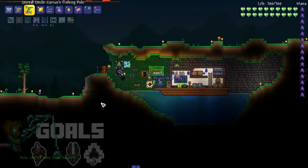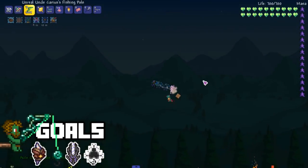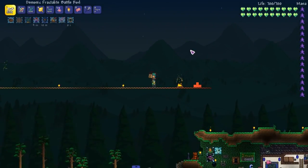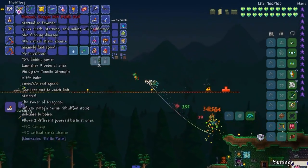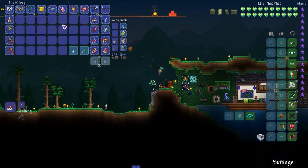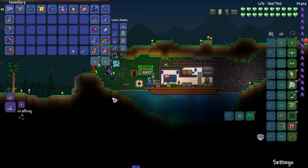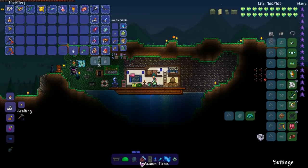Welcome back everyone to Uncle Karius, the man, the myth, the fisherman. I did a live stream where we got our hands on the fractalite rod — really good rod right here. Look at that, 1300 damage. It took a long time to make. It's beautiful. It shoots homing beams while it's in the water — that's insane.